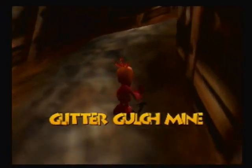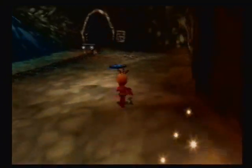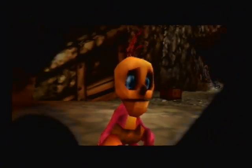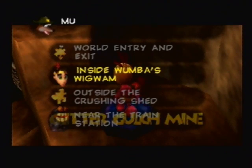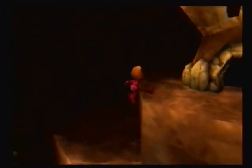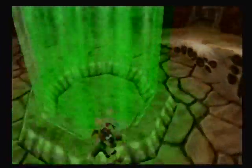So let's go and find Banjo again, which is more than likely where I left him — which was inside Mumbo's place. Mumbo isn't welcome in Wumba's Wigwam, and so you just can't enter. It's yellow to prevent you from doing it accidentally. Okay, so there we go. We are now Banjo-Kazooie again. Let's go and explore the rest of the level. And there's still actually one move that we need to learn too, so we'll go find that.